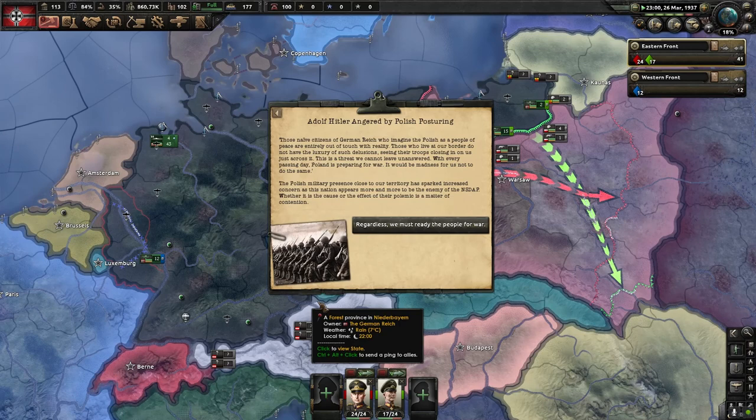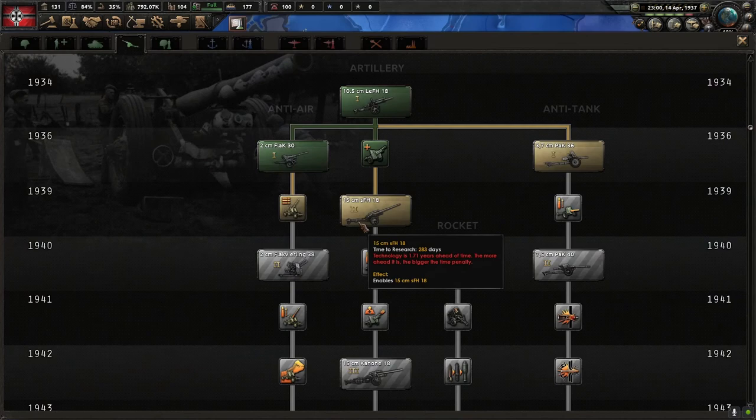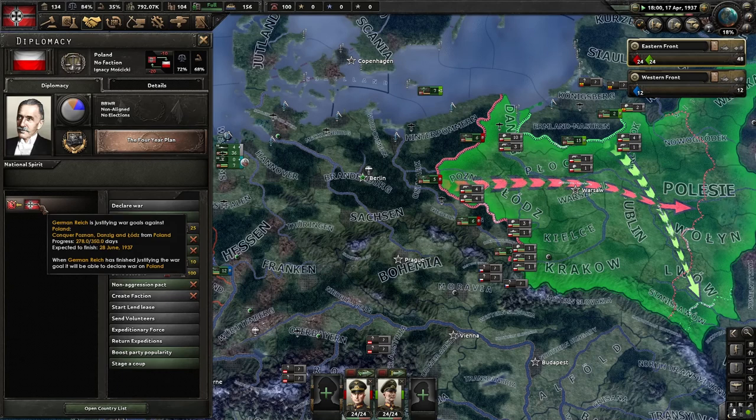Are we almost done with the treaty with the USSR? If I don't have a lot going on research-wise — actually let's do this. 1937, April, May, June — yeah, plenty of time to get your armies ready as well. It changes the extent of conscription, find that a lot easier. Also, make sure you have enough manpower for when you're invading countries.